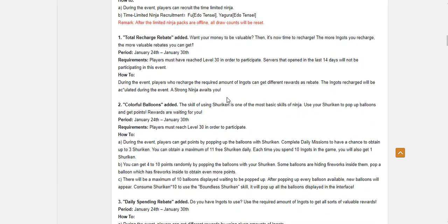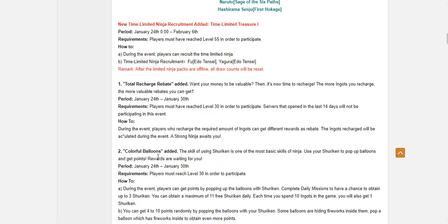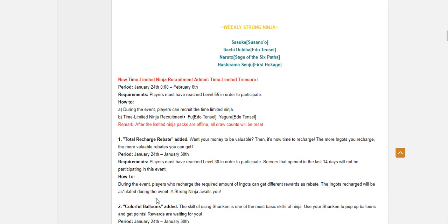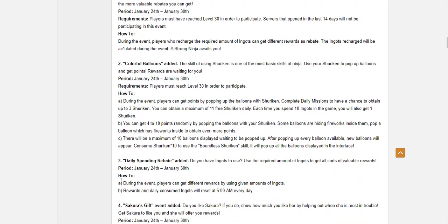We also have two spending rebates — we have Colorful Balloon up here and also the Daily Spending Rebate. The Daily Spending Rebate is the one that gives the Mt. Miyaboku stuff, or they changed it to Bells or something. It gives decent stuff. And then we get Colorful Balloons to work with. I'm pretty sure Susano Sasuke is probably in Colorful Balloons — he's shown up multiple times in there. Maybe I can finally get that book of his, but I don't know if I really plan to spend.